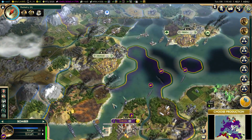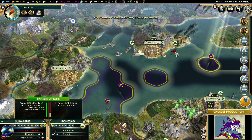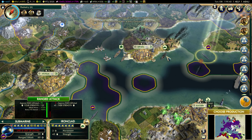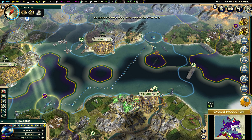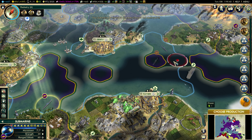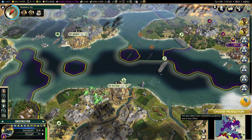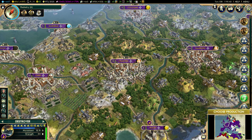Where did that ironclad go? There he is — I should be able to get a shot in on him, maybe two. Here we go. I'm going to move these submarines closer to the carriers so they get a little bit scared. I'm not worried about the carriers — they can't do anything to me — but I'm still going to move them in.